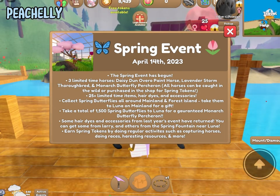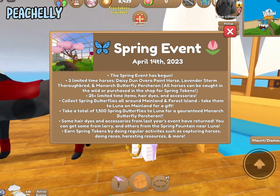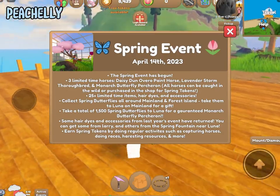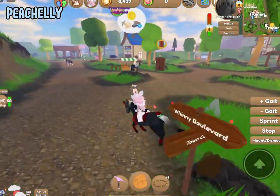Collect spring butterflies all around mainland and forest island, then take them to Luna on mainland for a gift. Bring a total of 1,500 spring butterflies to Luna for a guaranteed Monarch Butterfly Percheron. There are also hair dyes, accessories, and much more, so we're going to check that out right now.